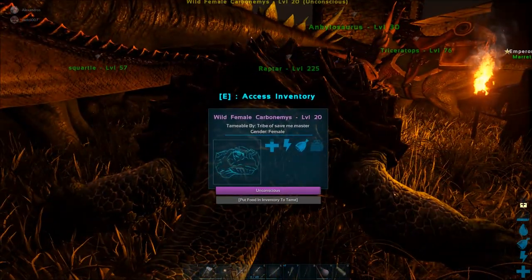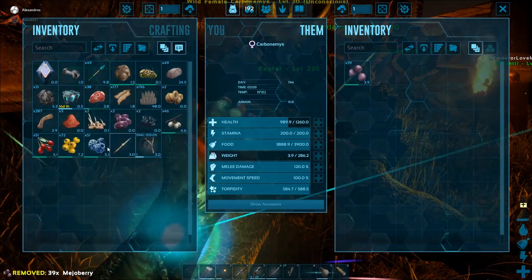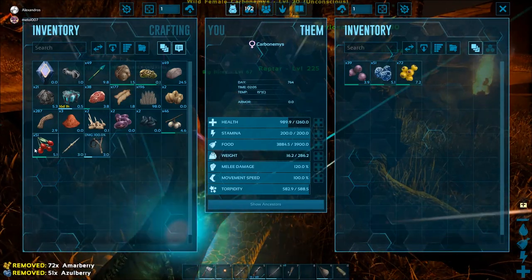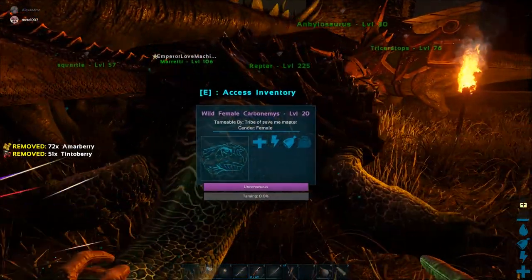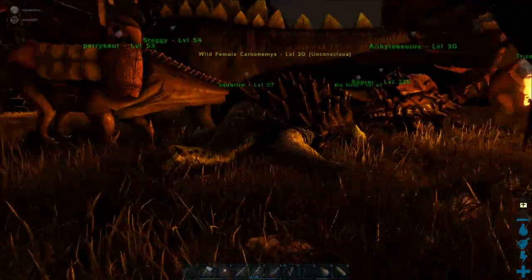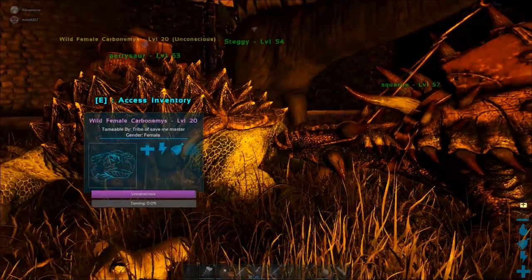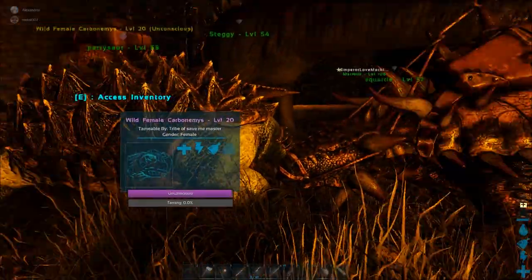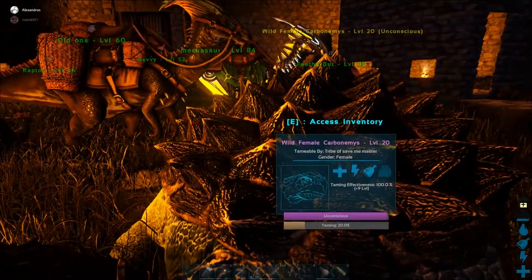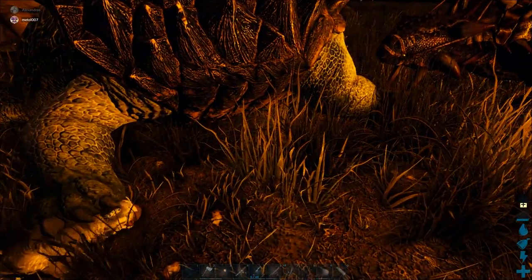Put berries in it. Let me look at the other turtle — do we have a breeding pair now? No — they're both female. Do we have two of the same turtles? You can never have too many females. I thought they were different turtles. Nope, same turtle. Where'd we get a second one? That's the second one — the thing I just shot. Put berries in it, you fool. Oh, this is a wild one — how did it get in here?